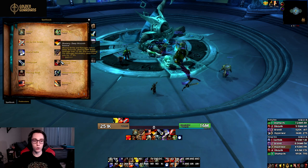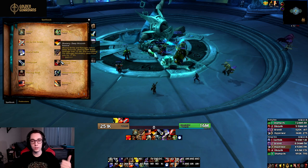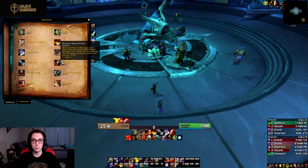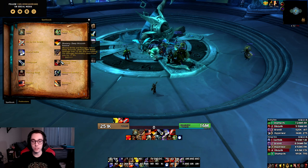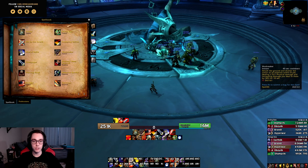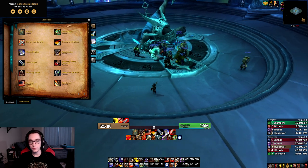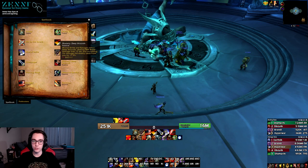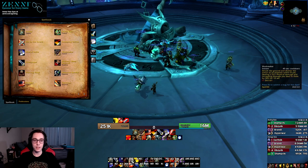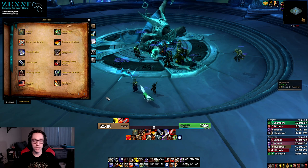A pretty significant change to Arms Warrior has been the change to our mastery. Deep Wounds now applies the bleed as well as causing the target with the bleed to take increased damage based on your mastery — so it works very similarly to Colossus Smash. This makes our mastery a little bit more interactive.